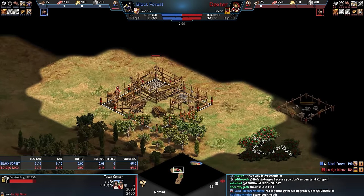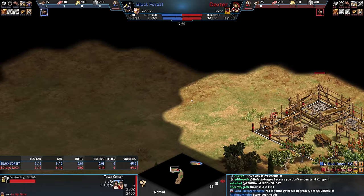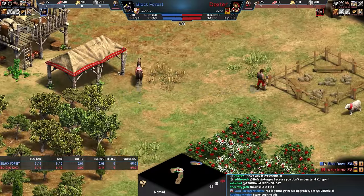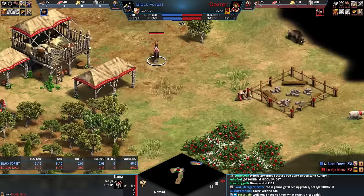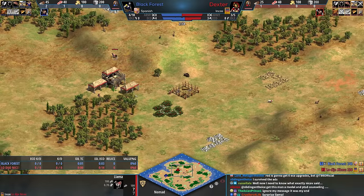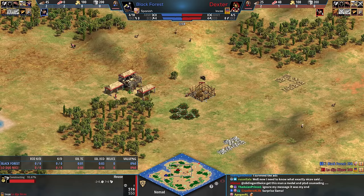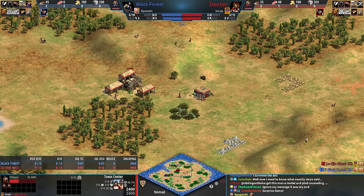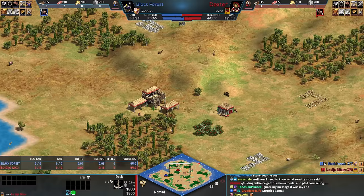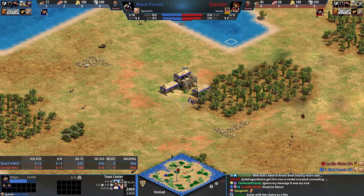The Incas are a civ that's super flexible. You also get the free llama which is going to be really nice on nomad. Look, there's no sheep - but wait, we're the Incas. The llama didn't spawn underneath the TC but okay, it's not a big deal. Not only is that helpful for a nomad start, but also the fact that your house gives you extra pop space is super nice because it's always a little awkward when you're trying to make fishing ships combined with houses at the start.